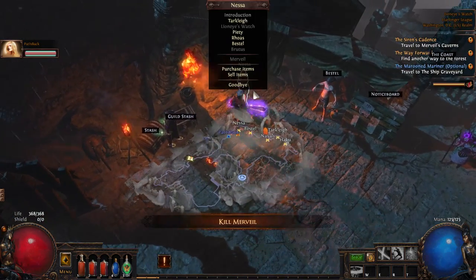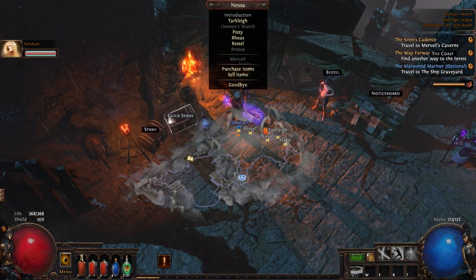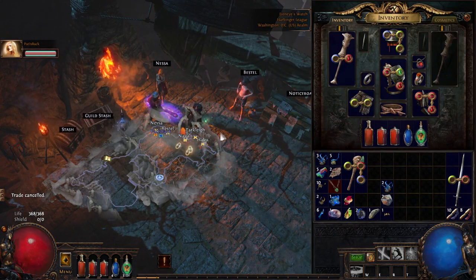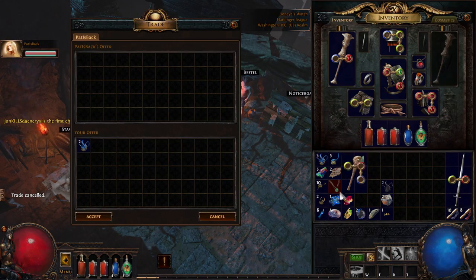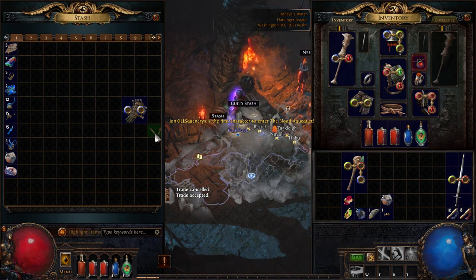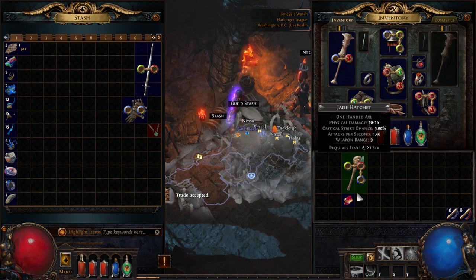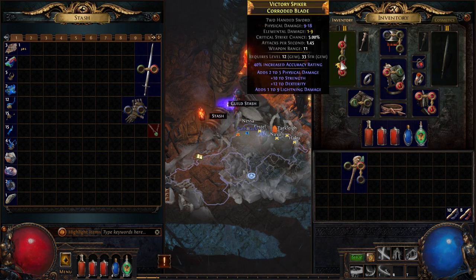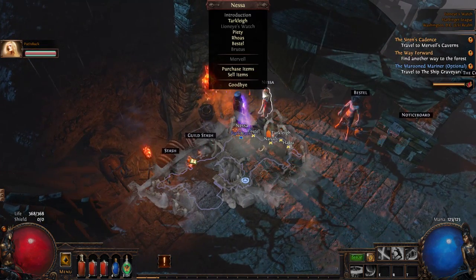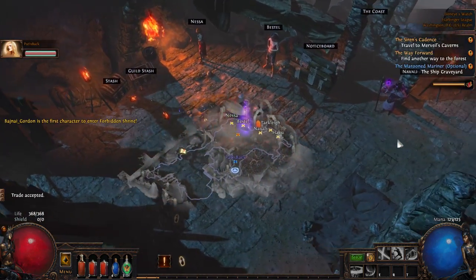Just Lacerate to level up too. You got an orb of transmutation I can have? Maybe — what's in it for me? You get Flesh Offering. I have a lot of fucking orbs in my stash. Alright, let me put all this garbage away. Lacerate — we have to use the sword with it and we're not using swords right now. But we can have a rave, there's a positive from all this. I think we're done with Cleave — I don't think I'm gonna use Cleave anymore, but I'll put it in my stash just in case. I think we've seen the last of Cleave for a while. Fuck Cleave.